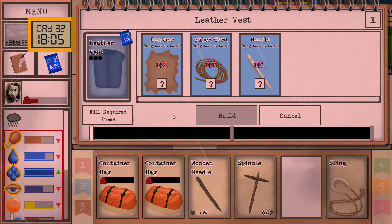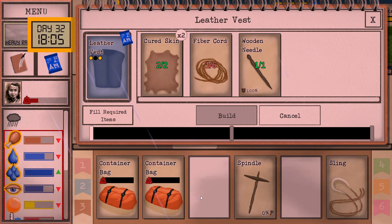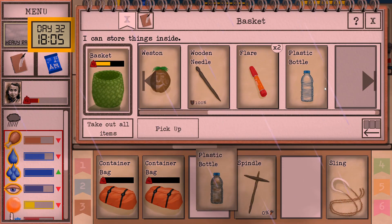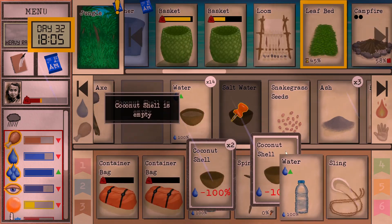Discovered a new blueprint - we can now make a leather vest. We're gonna need a lot more fiber cords. That's gonna be the story - more fiber cords, more fiber cords, more fiber cords, all day long.